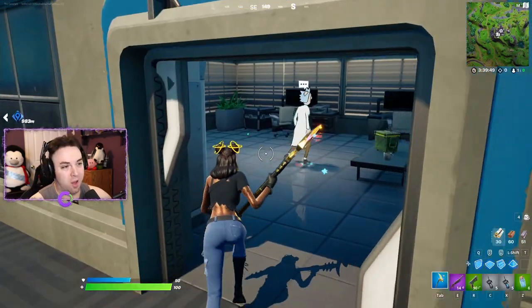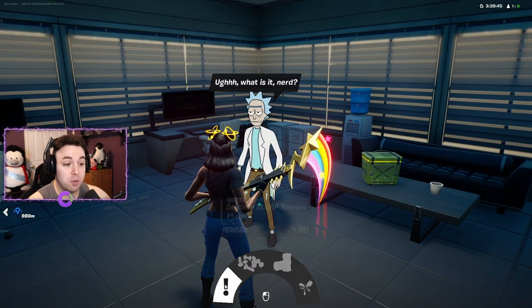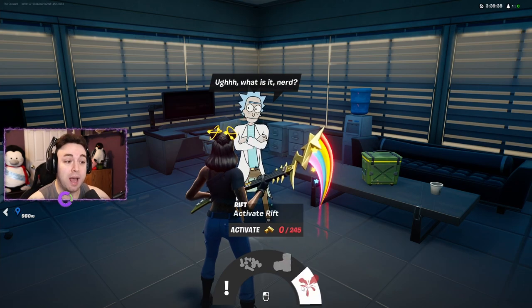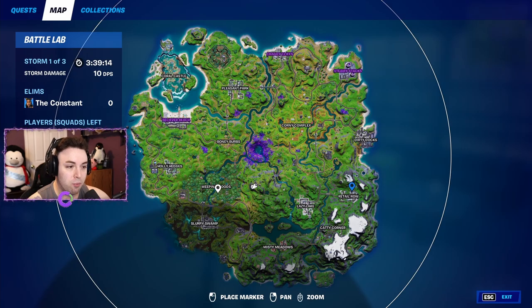Next up on the list is Big Rick — and yes, this is Rick Sanchez. Here's what he offers: destroy Slurp Barrels for gold, purchase nuts and bolts, purchase bandages, or activate a rift. You can find him to the east side of Weeping Woods on a big hill.